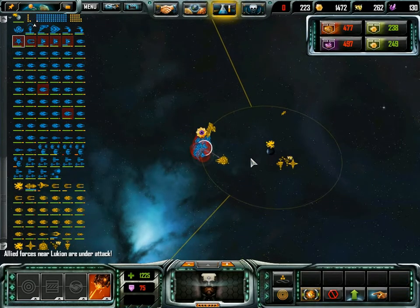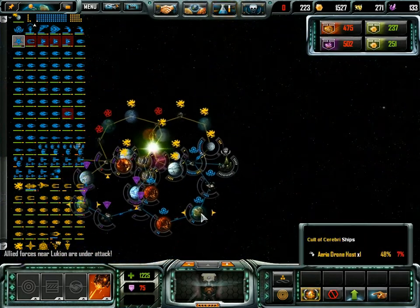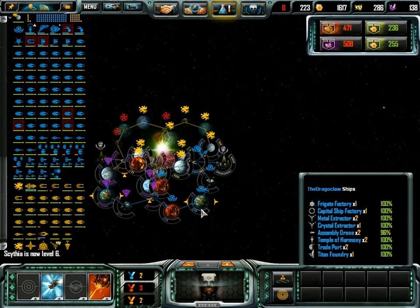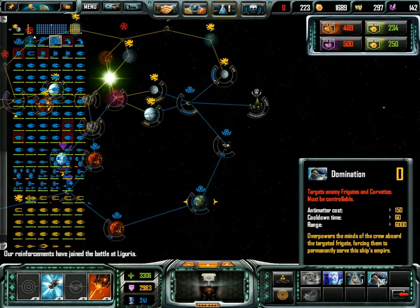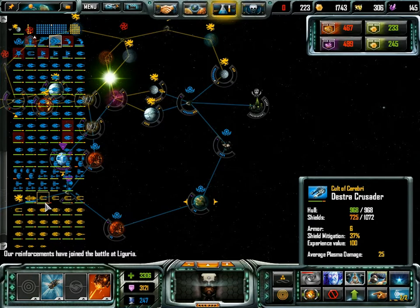Mr. Adjudicator, do what you do best - adjudicate. Take out both structures. Domination - fantastic. Now we actually have some control over what we take over.